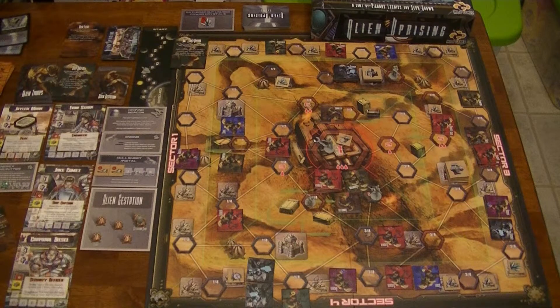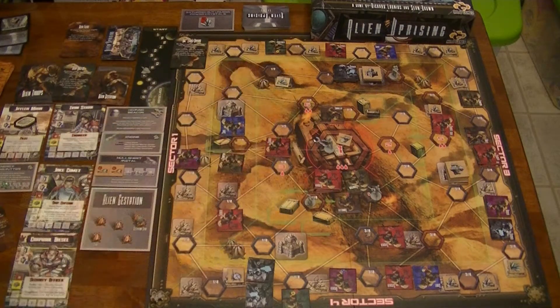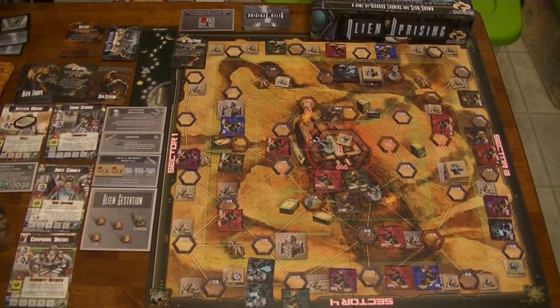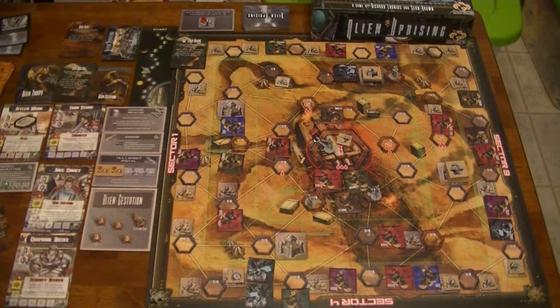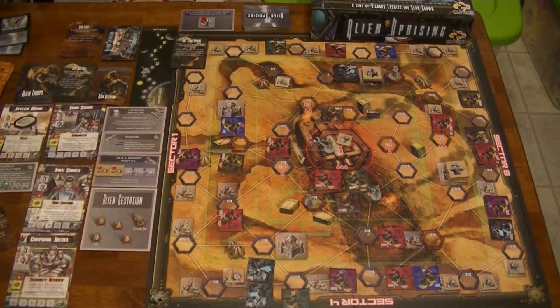Now we do the gestation, and because of it everyone gets another card. Jake gets 'I Hate Bugs' - discard to ignore all aliens drawn this turn by any crewman, including yourself, though event tokens still play. That could be very helpful. Diesel gets 'Die Bugs Die.' Ivan gets Salvage Foreman, which is a good one too. Jalen gets Dodge - she's now got two dodges, so she might need to go out and fight a bit, and she can start moving aliens back.